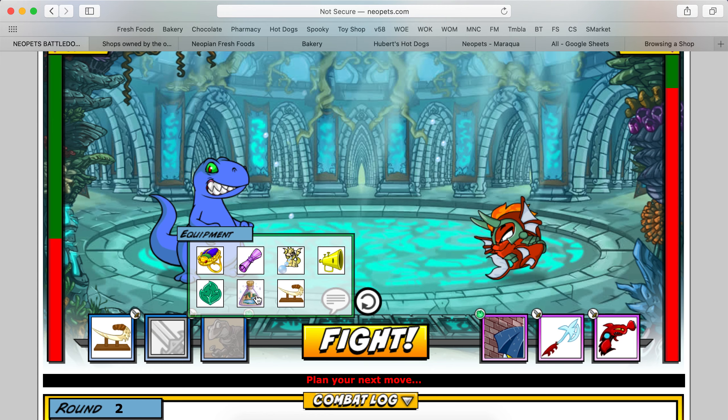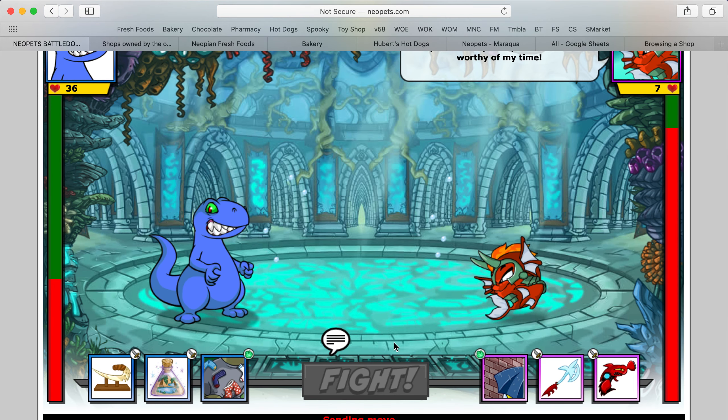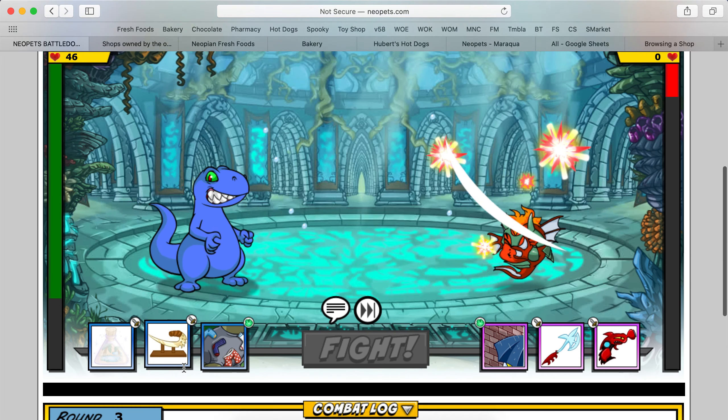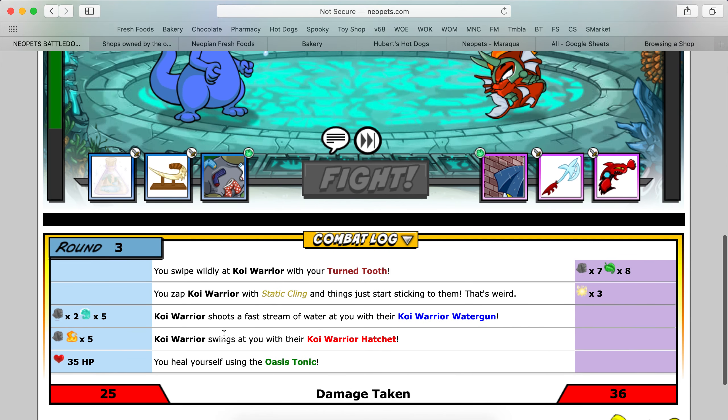I'm going to heal here. Even through the heal, he still did 25 damage to me. What kind of damage does he do anyway? Water, fire, physical.